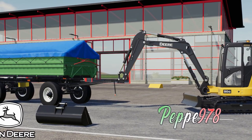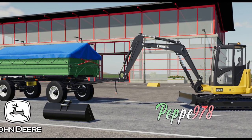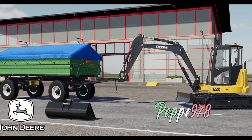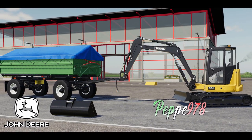If you guys haven't heard, there is a small — very small — excavator coming to Farming Simulator. This is the John Deere 50G by Ambassador Illy. He said he has been working on it and it will soon be available on PC and console.